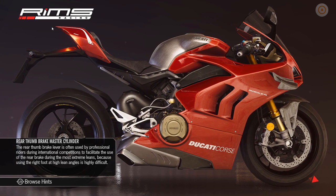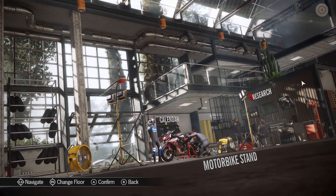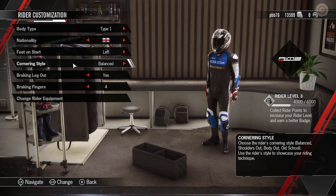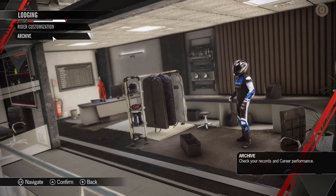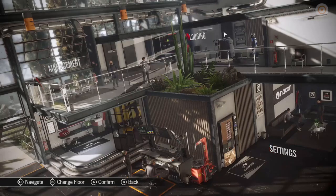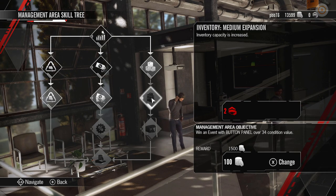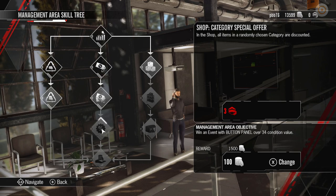What I wanted to look at though is this career mode - I'll show you around that. You start off with a garage that you can build up over time. So at the top floor here we've got what they call lodging, the place where you can change your rider with different quality types. You can see how many rider points you've got, and there's an archive there with stats and reporting. Management here - this is where you can unlock new managers for different areas, and they can give you a boost whenever you complete races. You earn money and race points, and then you can use those points to unlock new managers.